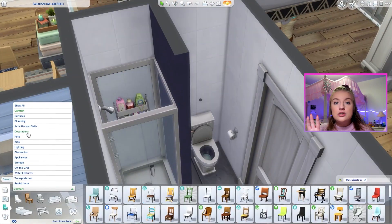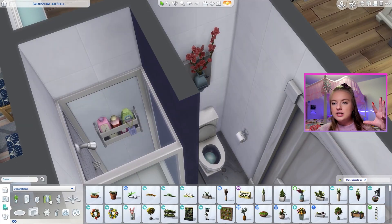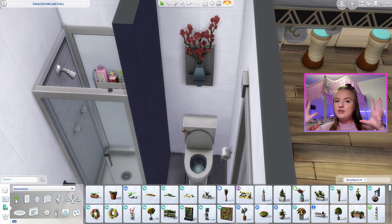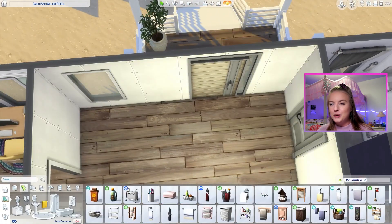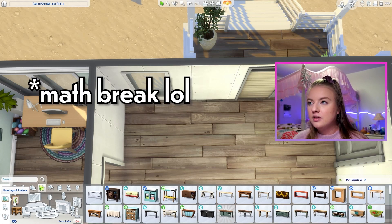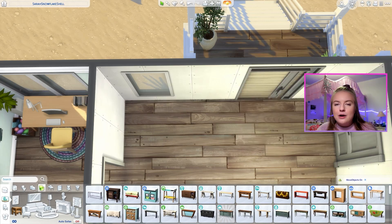I heard of a twist on the 'every room is a different budget' challenge where you roll a budget for the entire house and then roll a budget for each room. Say you roll 75,000 for the whole house and 20,000 for the entryway — then you only have 55,000 for the rest. Then maybe you roll 7,000 for the bathroom and you have 48,000 left. That sounded really cool — that might actually be the most confusing Sims build challenge.